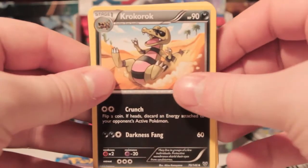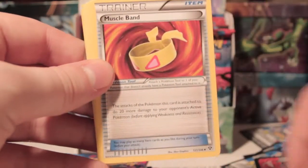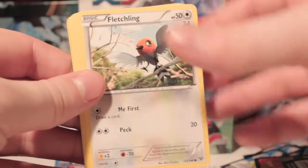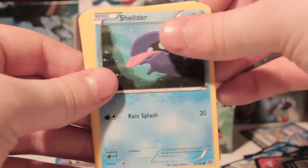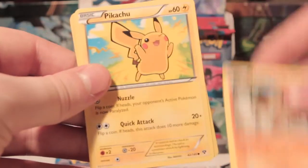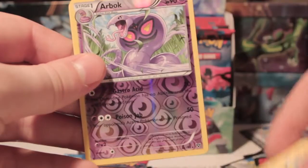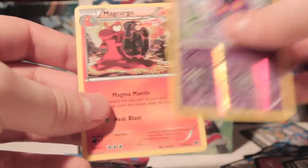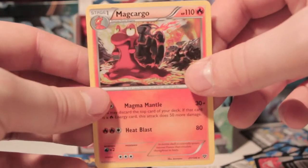So next pack — we've got Krokorok, another Muscle Band, Illumise, Fletchling, Shellder, Taillow, Timbur, Pikachu, Arbok — which is another rare reverse, getting all the rare reverses — and Magcargo Rare.